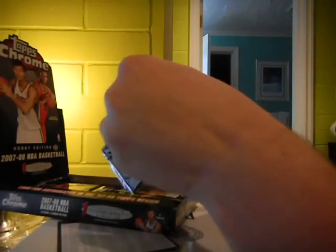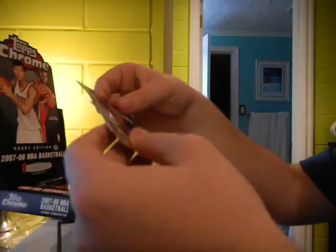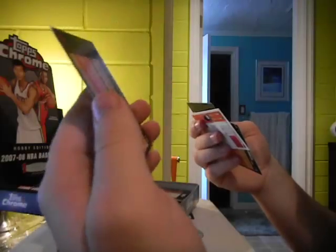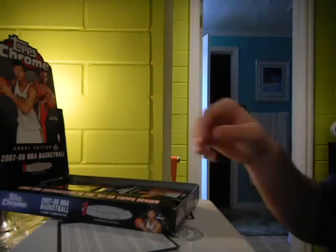Just looks like base in there, plus a Carlos Navarro rookie — nice. And a Petrovic rookie... Costa Purovic, rookie. Don't think he's in the league anymore.